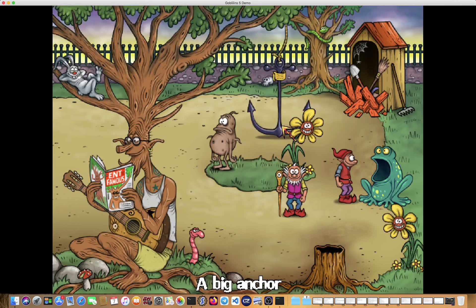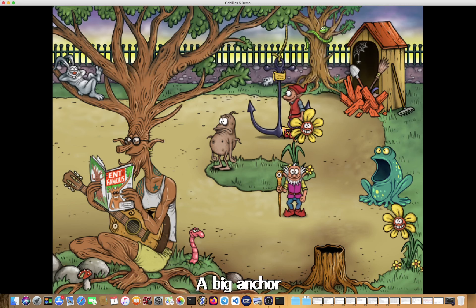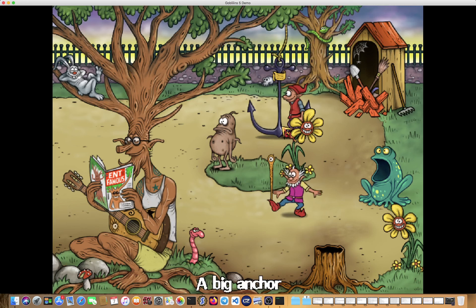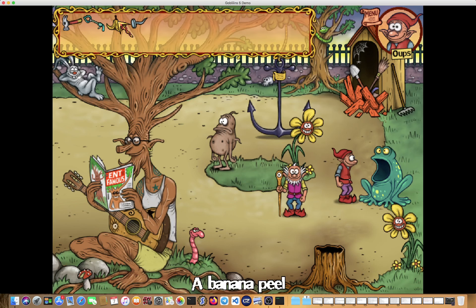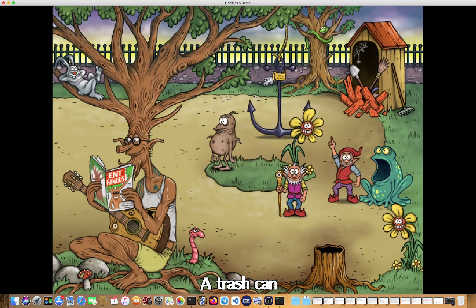Let's see what happens — 'It is written on the parchment: Sirs Oops, Asgard and Ignatius are expected in the apartments of the good King Angolver — urgent.' King Angolver is asking for us urgently, we must meet him as soon as possible. Before we leave, we have to throw away the garbage — it won't let us pass unless we do that. Regardless of how the king's name is pronounced, we can breathe — let's go.